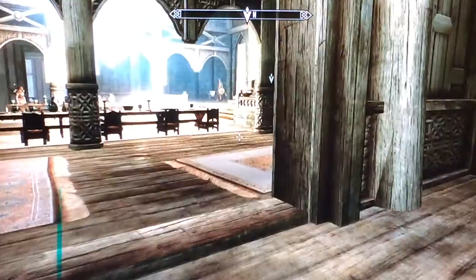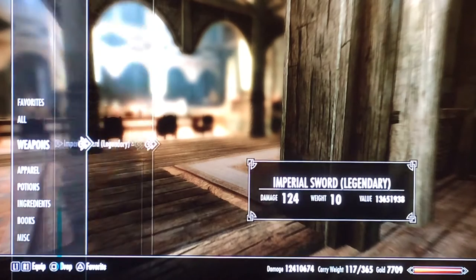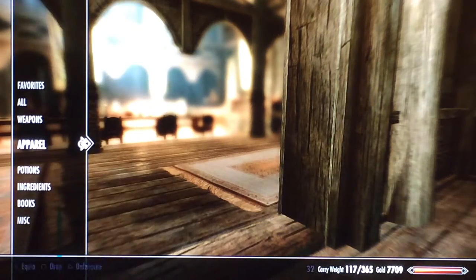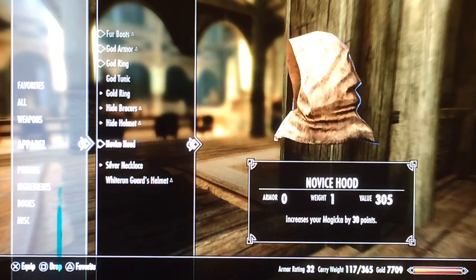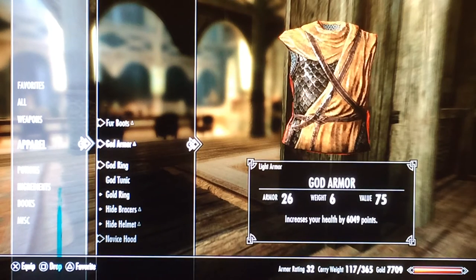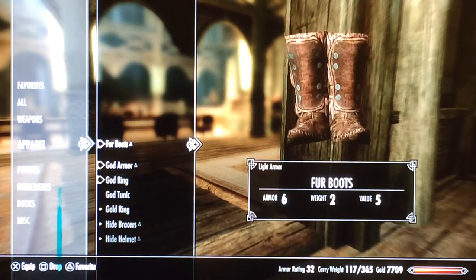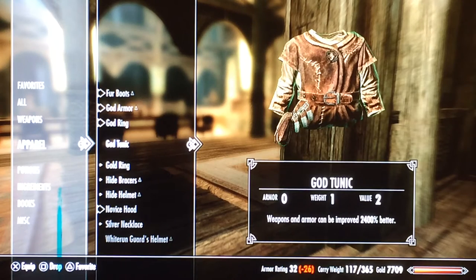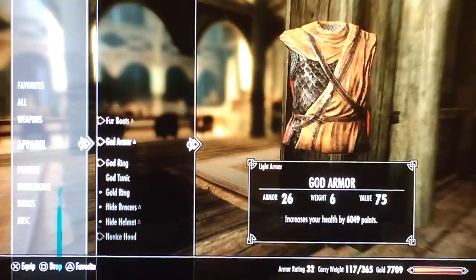Let's check out our stuff before I end the video. Let's see our weapons — our imperial sword from the smithing thing is over one billion attack, or one million — whatever. Our apparel: our God Ring is over like negative seven billion — I don't even think that works, it's probably gonna crash my game or break it. Our God Armor increases our health by six thousand points. And our God Tonic — weapons and armor can be improved by 2400 percent better.